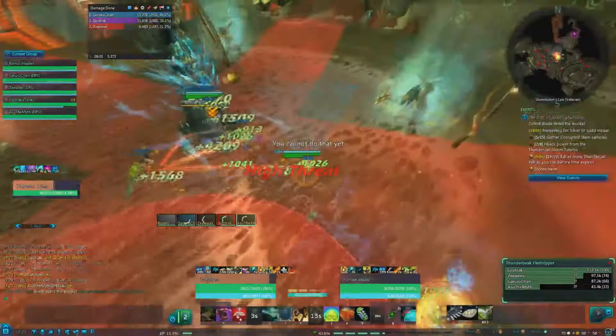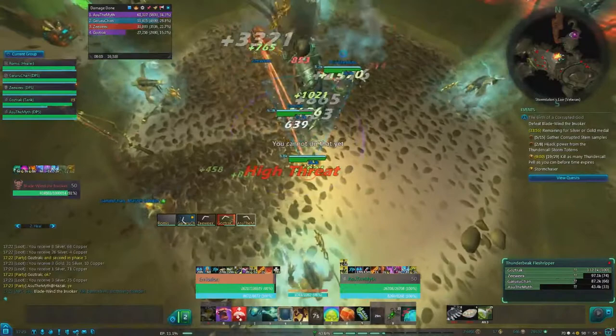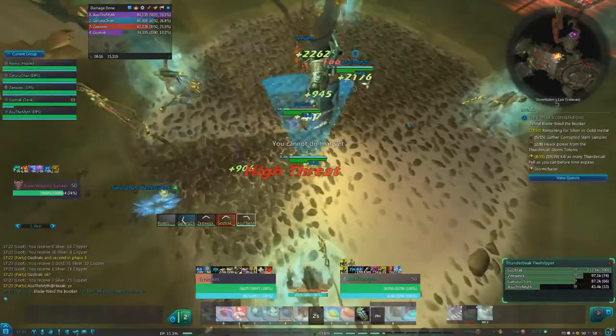When you pull the boss, one of the minions around him will place down a lightning AoE. This will continue to cast throughout the fight, so make sure you do not stand in this, as well as watching out for his primary cast in this phase.